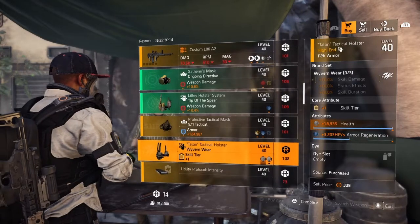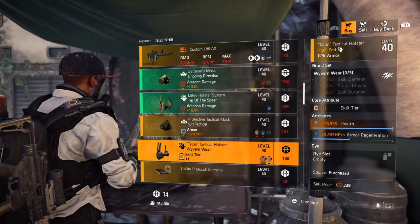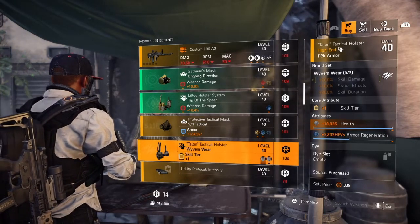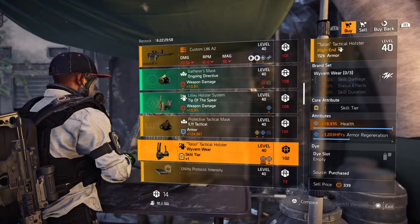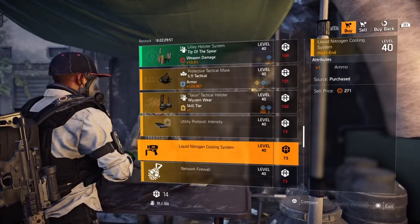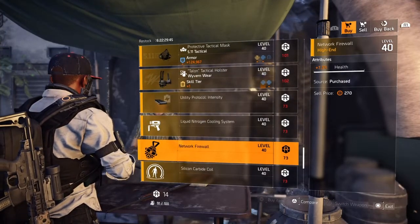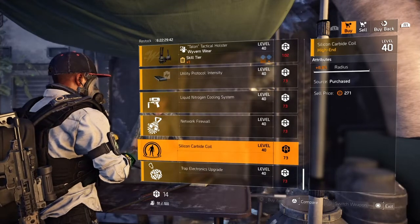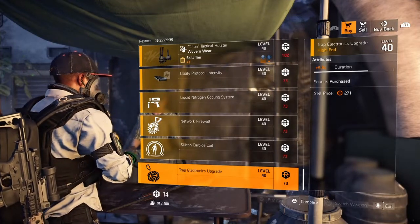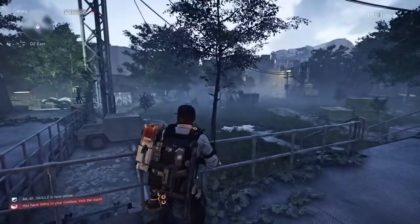Next we have the Wyvern Wear holster — core attribute yellow skill tier, lower attribute 18,935 health — that's a max god roll — then 3,203 armor regeneration. For utility mods: 10.2% skill haste, a chem launcher mod with +1 ammo, a hive mod with 7.3% health, a pulse mod with 8.8% radius, and a shock trap mod with 5.9 seconds of duration added. Now we're done here — let's move on to Dark Zone South.